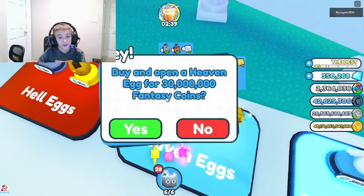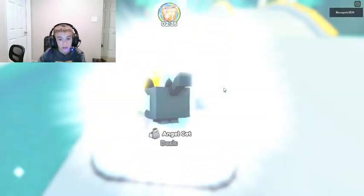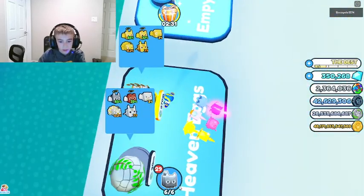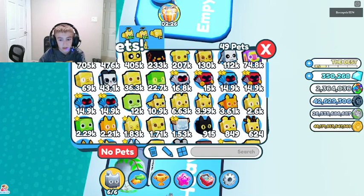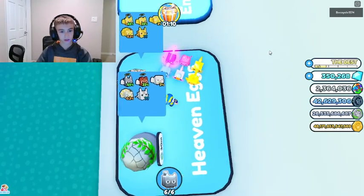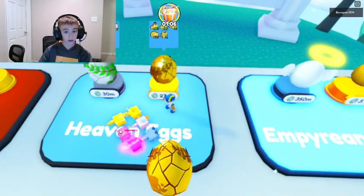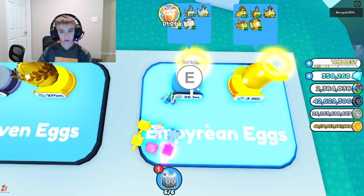Ooh, pretty good! One of these eggs - the heaven eggs. Ooh, we got something nice. All right, all right - pretty good! Moving on to the next egg which is the golden heaven egg. Here we go and we got a golden dove!